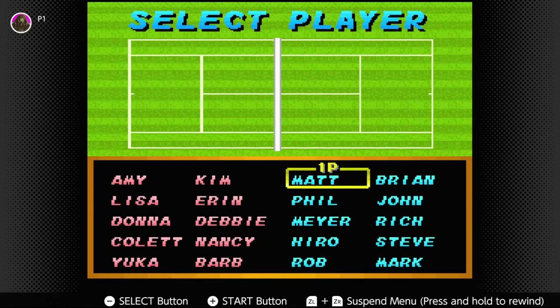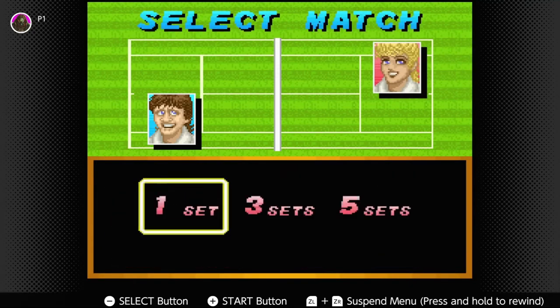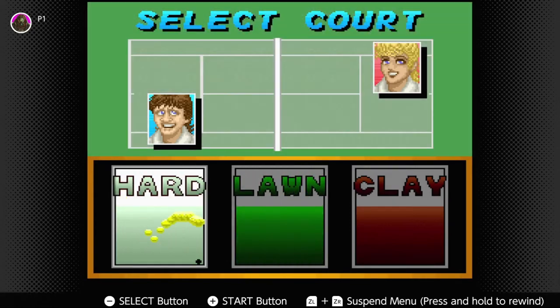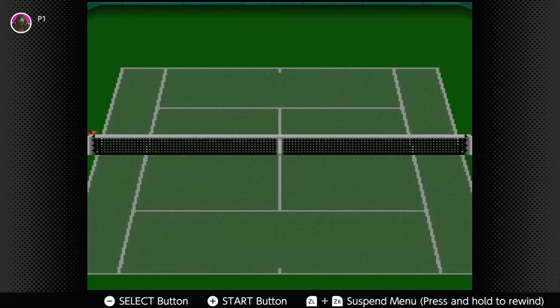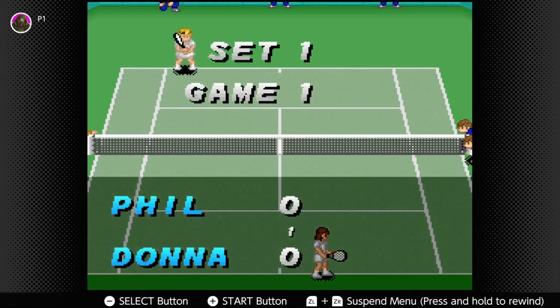We're going to go ahead and pick Phil, just because I think that will be kind of fun. I don't think these characters behave differently, but I've been wrong before. So let's go Phil versus Donna. We'll do one set in the singles category, and for picking our courts, let's go with the clay court. This ought to be fun.